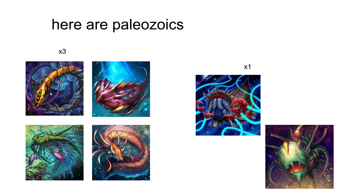Here are the Paleozoics. You want three Canadia — this one flips down. Three Olenoids — this one is MST. Mirella mills from deck. Pikaia allows you to discard a Paleozoic card to draw two.